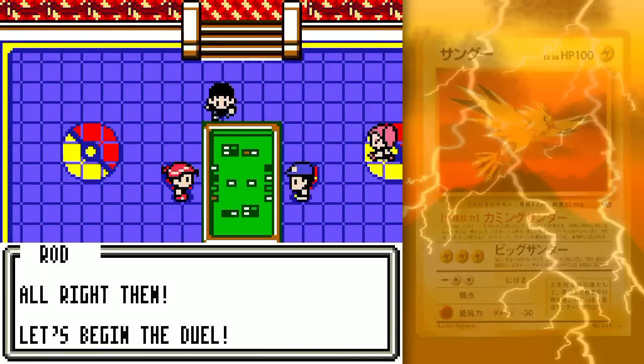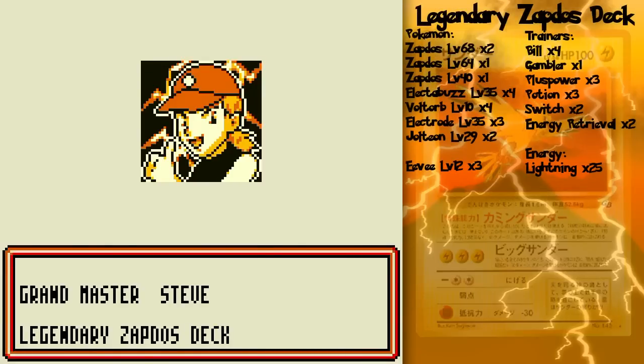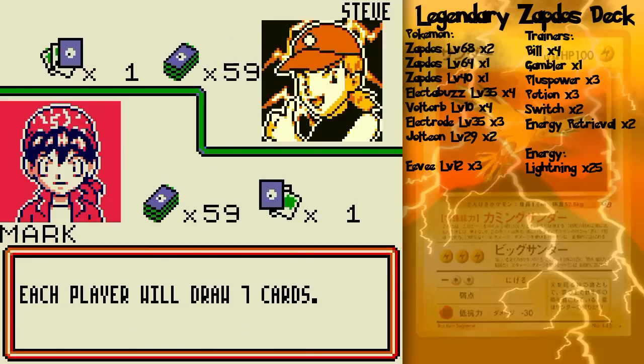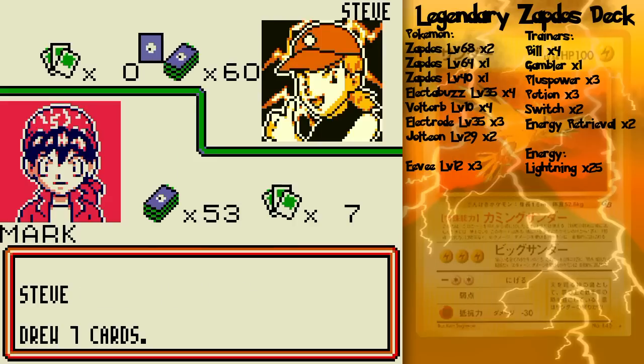Okay, we're good. All right, let's begin the duel. Six prizes. The legendary Zapdos deck, and this Zapdos is something that you may or may not have to worry about. As a matter of fact, his Zapdos could actually work in your favor, depending on the luck of the random. So we'll see how that goes.